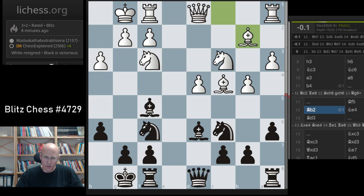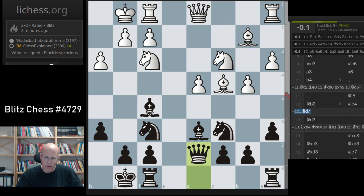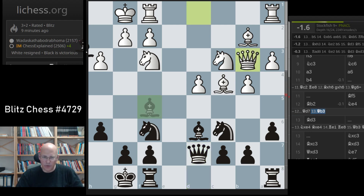Knight e4 is not so good - I probably should do this. This is the most normal move, maybe. If white is doing something very unusual, nobody would play that, right? Like this, I can even take on h3.